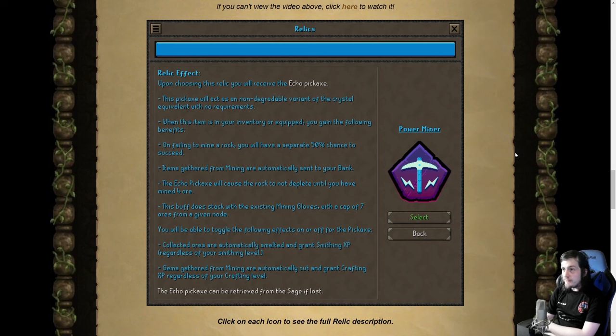Now each of them give a different item. The Power Miner to start with gives you the echo pickaxe, which is a non-degradable variant of the crystal pickaxe and has no requirements to equip. It hasn't been confirmed whether they have combat stats yet — they said 'no relevant stats,' which I'm not sure what that means, whether it's the same as a crystal or just like a bronze or whatever. You get a crystal one basically, so it's really, really good. And if you did have a chance of failing when you're mining a rock, you now have a 50% chance to succeed instead — on top of that, so much less likely to fail, you'll be able to mine for much longer.